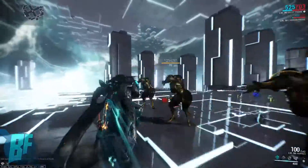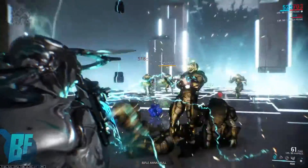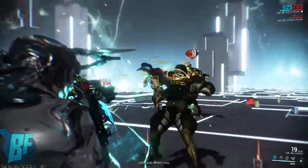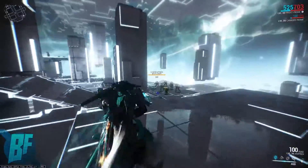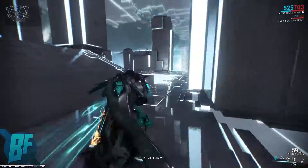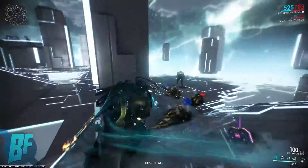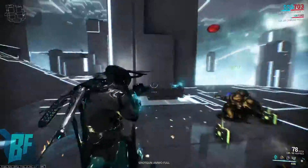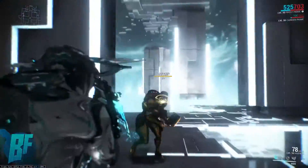These guys are level 90 and I just want to show you the capability of this weapon. You just lay down on the trigger and you notice that your ammo instantly just evaporates. The one thing you want to make sure you're doing is keeping an eye on that ammo pool, because nothing's worse than running out of ammo entirely in the middle of a firefight when you really need it.